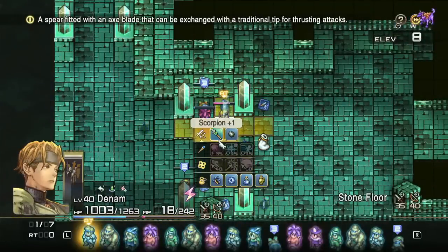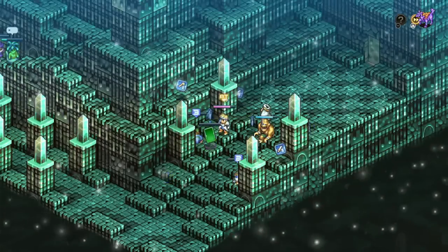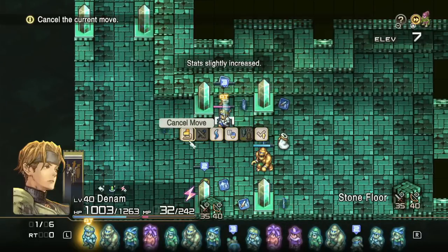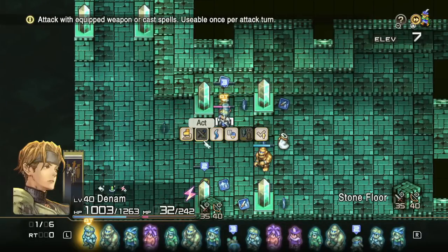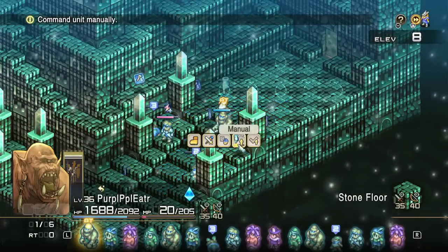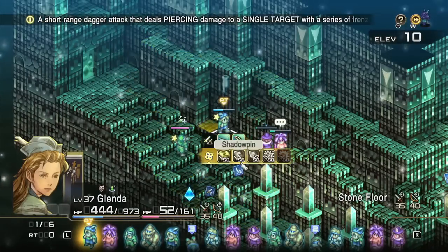That lady would have easily overwhelmed those two if she had the ability to use any of her spells, which she can't. On the right side, while we may have lost two units, we did ultimately end up winning that fight. Now, no incapacitations is a completely different challenge — the overall playstyle is far more defensive. But for general purpose gameplay, it's perfectly fine to accept a few losses as long as you can make sure your units don't bleed out. Personally I would recommend, if you end up losing units, just stick with it — you can always get more units, and it does tend to add a bit more drama to your story.